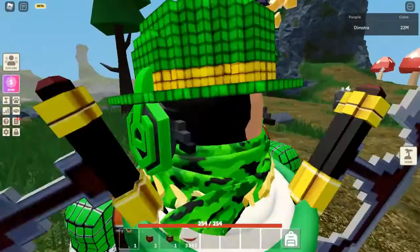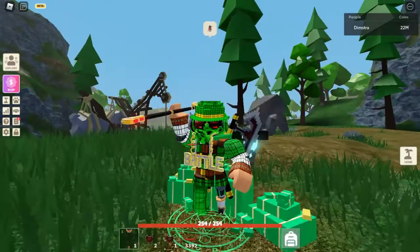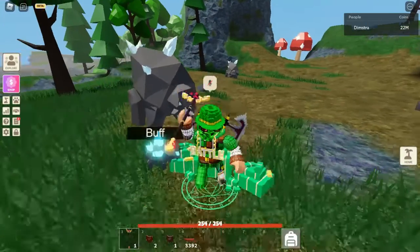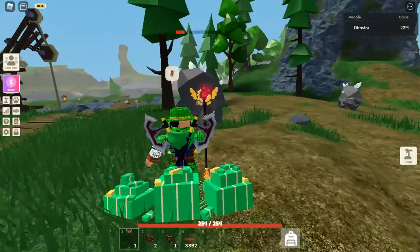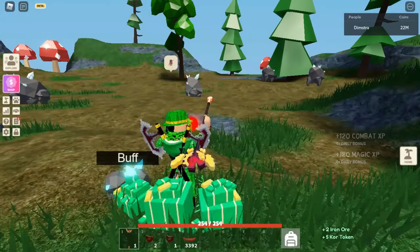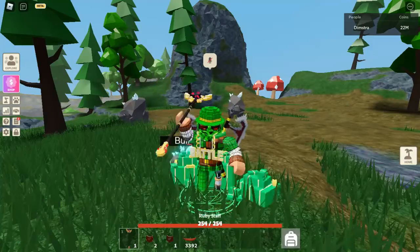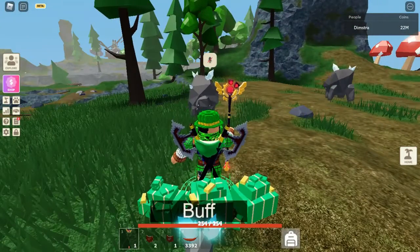So far the splash damage and healing don't change with charging — the only benefit is doing more damage. But that doesn't really matter, because by the time you hold it all the way up, you can spam attack twice and deal more damage than one fully charged hit. I think this update is kind of useless — even though it does more damage on a full charge, you can still spam and do more damage overall.